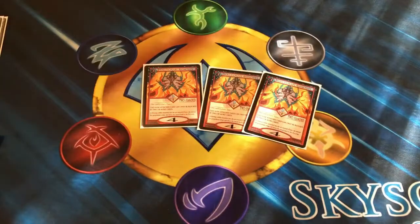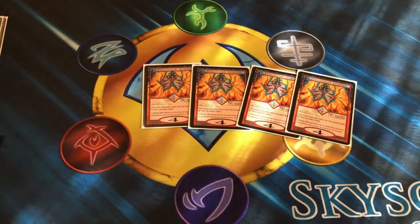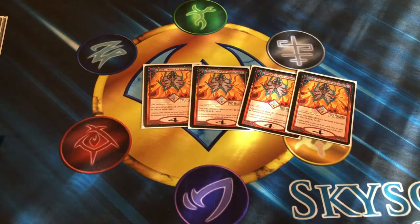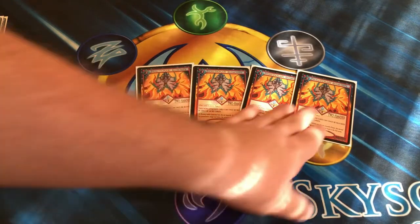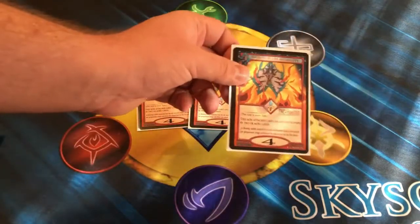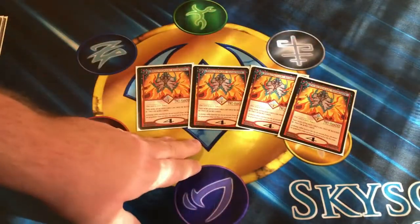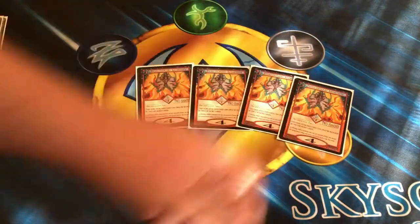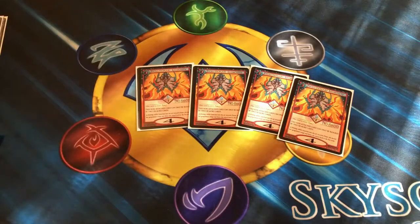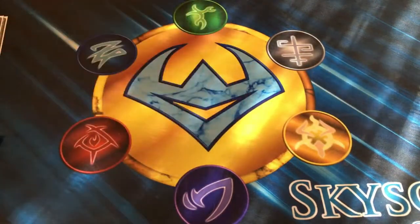We do run four copies of Evolutionary Animosity. This card is a two-handed weapon with four fatality, and it reads that this non-attached card can only be blocked by two or more cards. If you need to get in some big damage, you attack for four massive points — they either have to use two cards to block, potentially losing both cards on the field, or they just have to take the four damage directly.